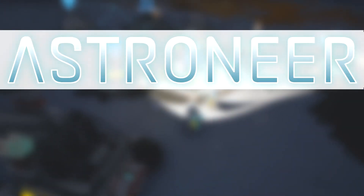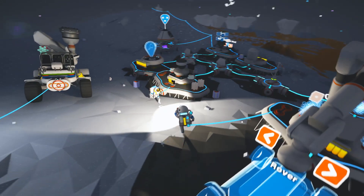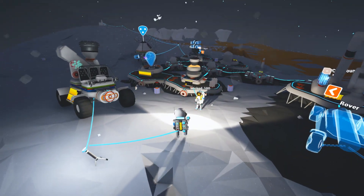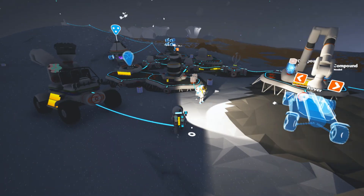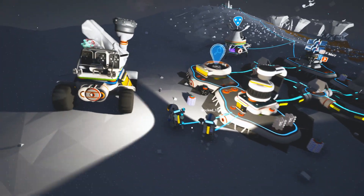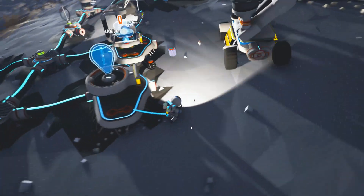Hello everybody and welcome back to Astroneer Multiplayer. My name is Twisted and I'm here with the one and only. Look at who just messed up — how do you remove the tethers? Just place them? Shift-click them to pick them up. Because there was a tutorial thing above my head. Oh right, yeah — since you logged in, you got the tutorial again for some reason.